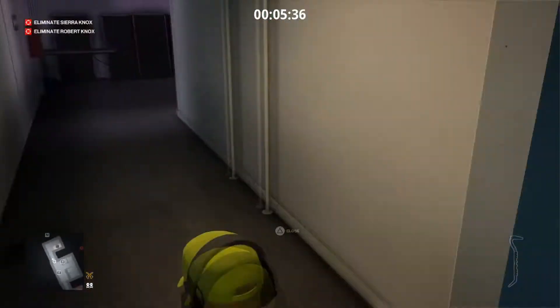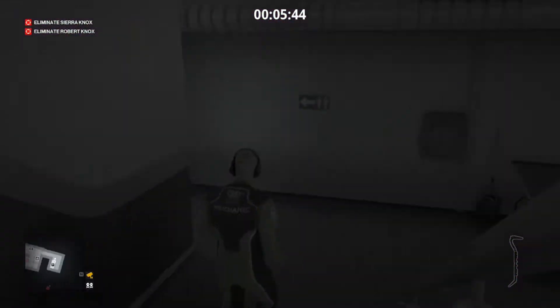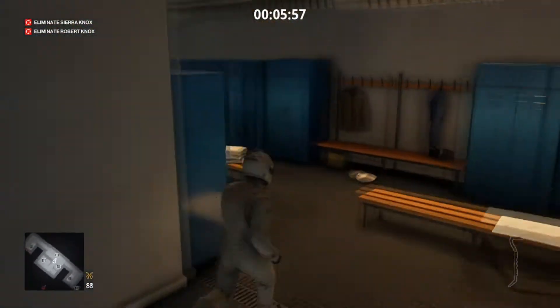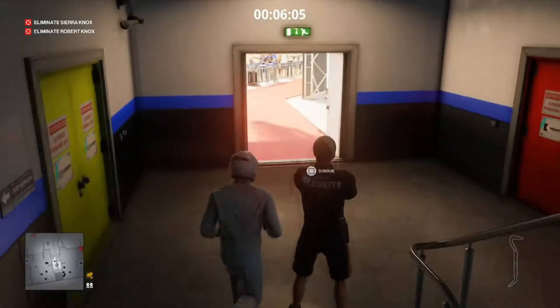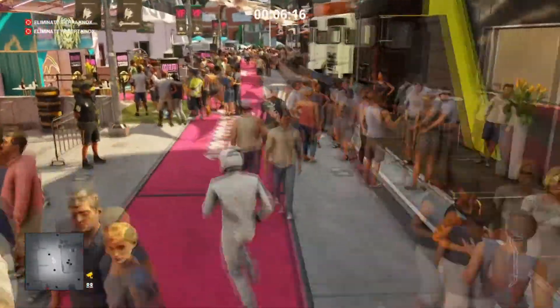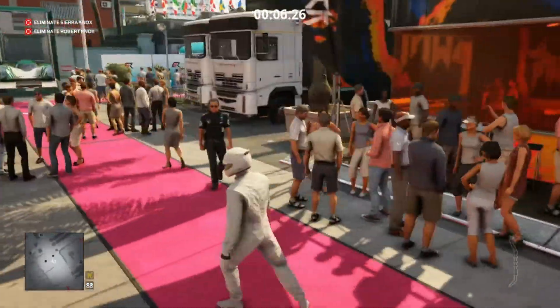The Pale Rider is a free disguise that nobody on the map wears — it's just sitting on one of the benches in the bathroom downstairs where you'd isolate Moses Lee. Go around the corner to the far end of the bathroom and change into it. No one will see you. It's actually one of the better disguises on the map as it avoids all the super enforcers on the red carpet area as you're walking past the garages.